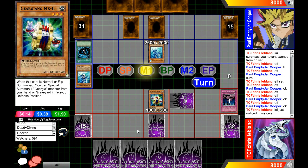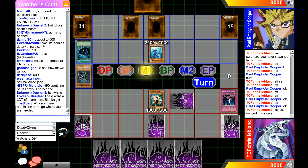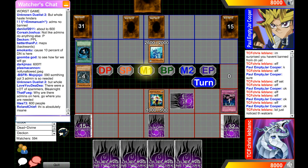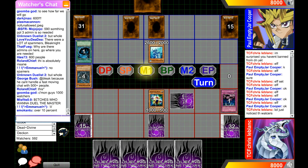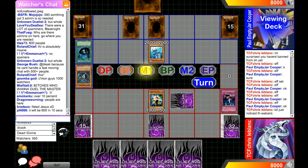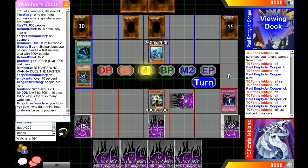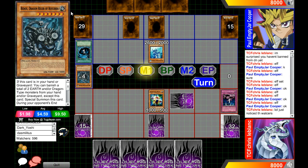It feels like they're playing really slowly — they're probably thinking a lot. Apparently a hundred dollars is on the line, and there are 600 people watching — it's insane. If you've ever been to a Yu-Gi-Oh tournament and watched the top players play, it takes them a while to make their moves. In certain decks the moves are very cookie-cutter, like with an Exodia deck.